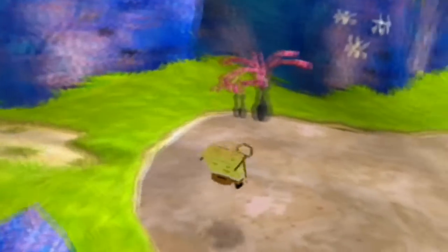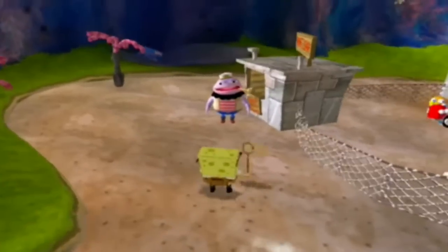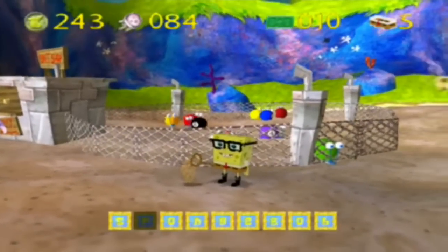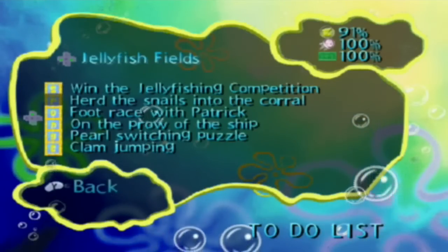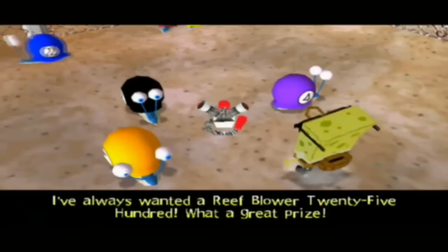Anyways, hello guys, it is Constant Upgrader here. Back with another episode of Let's Play SpongeBob SquarePants: Revenge of the Flying Dutchman. In this episode, we're gonna be hopefully getting the P, and we have to herd the snails into the corral. To do that, we must get our prize — a reef blower.